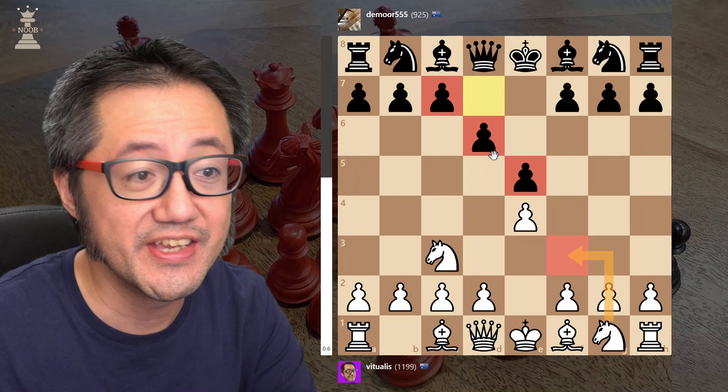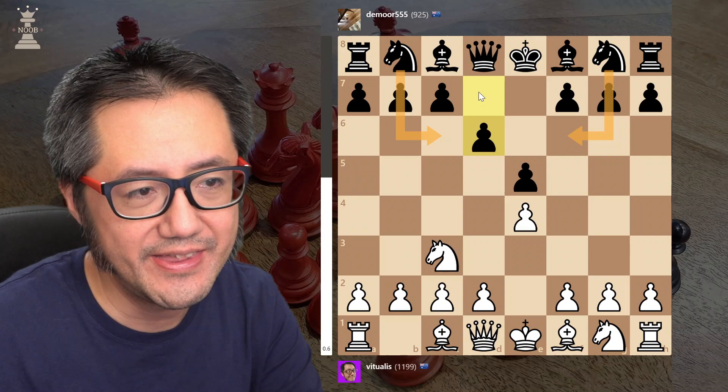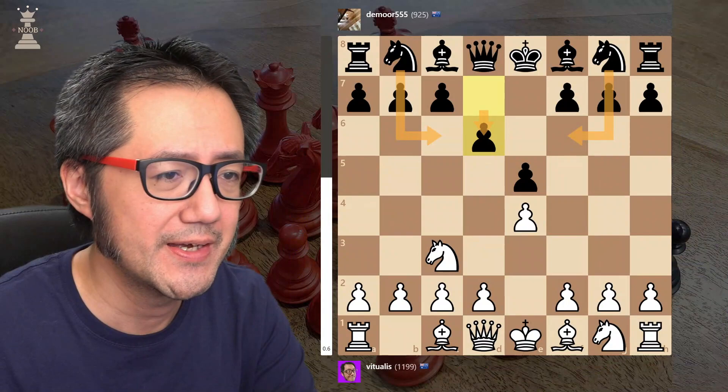The most common responses to the Vienna are one of the knights — we've got the Falkbier and the Max Lang. This d6 is the third most common response. As we can see from the Lichess community database of Rapid and Blitz of low-rated players, it's about 10% of the time, so we do need to know what to do.